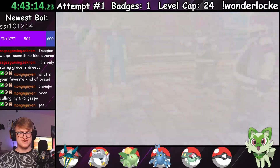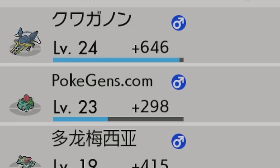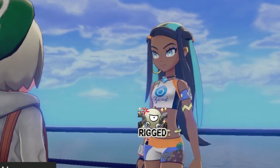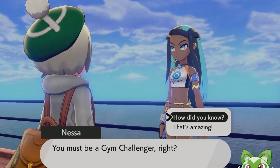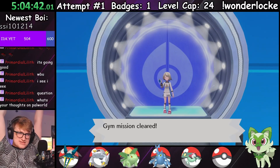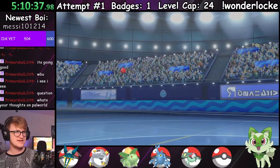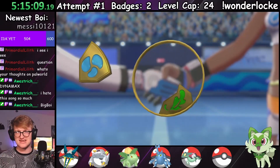Team Yell grunts and Hop all gave me the same amount of trouble — none — besides the fact that Bob almost overleveled, and I made it to Hulbury. The gym mission was easy enough, and before long I was stood face to face with Nessa on the battlefield. Bob was able to take down the lead Goldeen, while PokeGens took the field to face down both the Arrokuda and Drednaw, claiming my second gym badge.